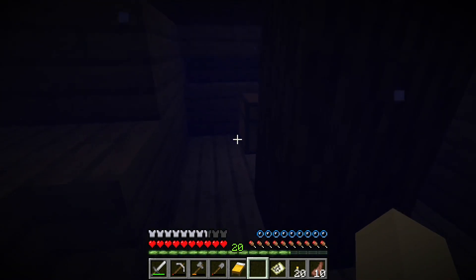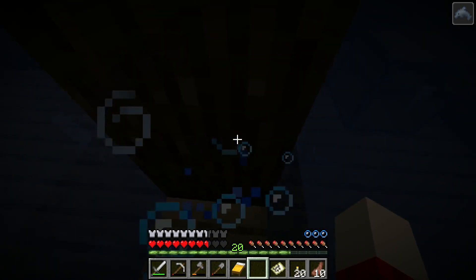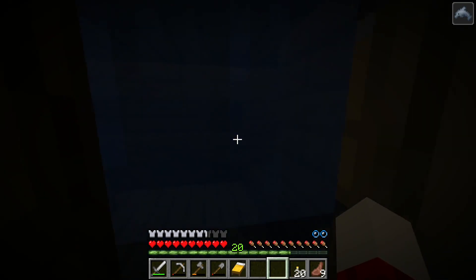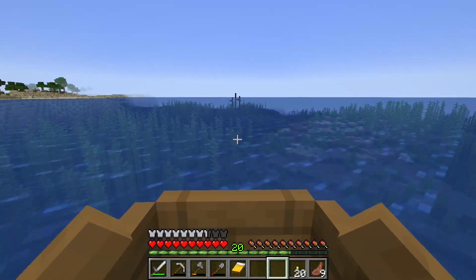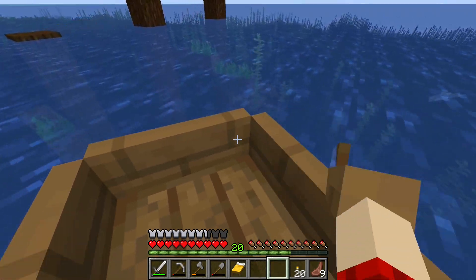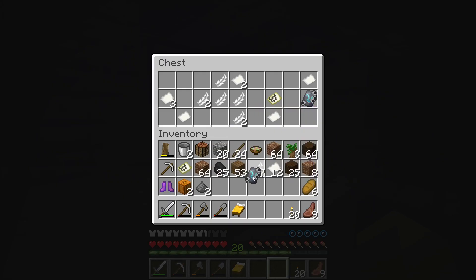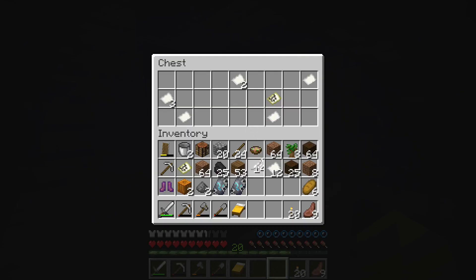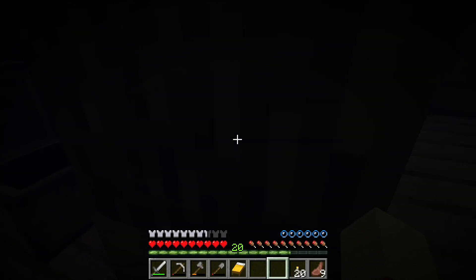Holy cow — we got some enchanted armor and pumpkins in this chest! I just heard a dolphin. We also got gunpowder, paper, and suspicious stew. Is that a dolphin? It is — I wonder if he's pointing at the treasure. He swam all the way in here! I'm out. They probably only have two chests. Checking the next one — found the door, exactly what I needed. Oh my gosh — a coast armor trim smithing template! It applies to armor ingredients, ingots, and crystals, and I got two of them. That was a great find!